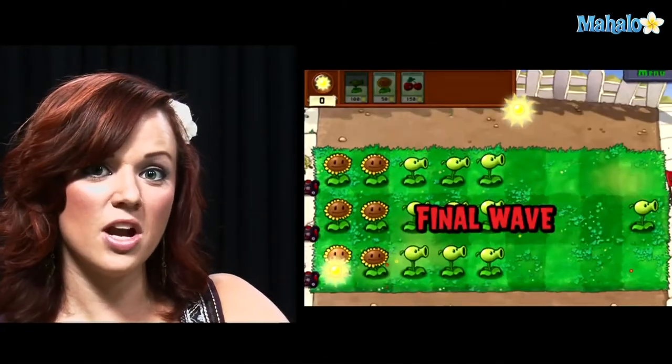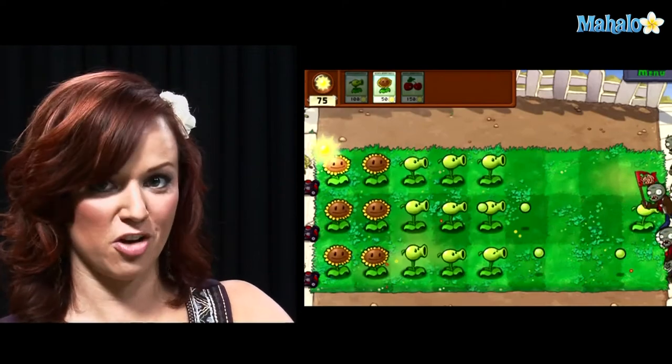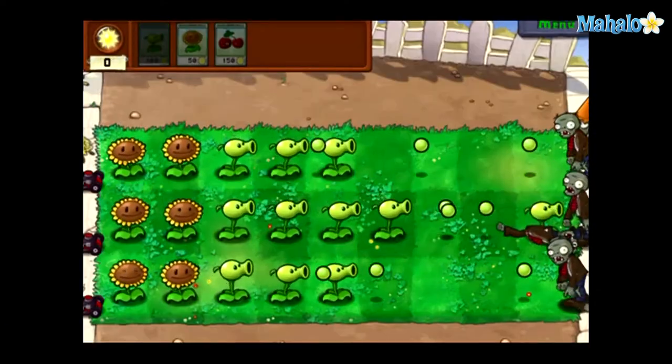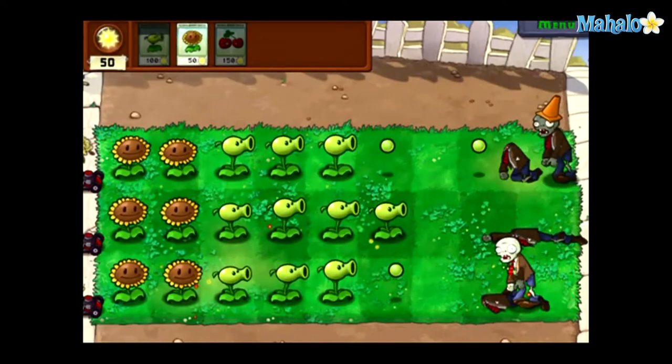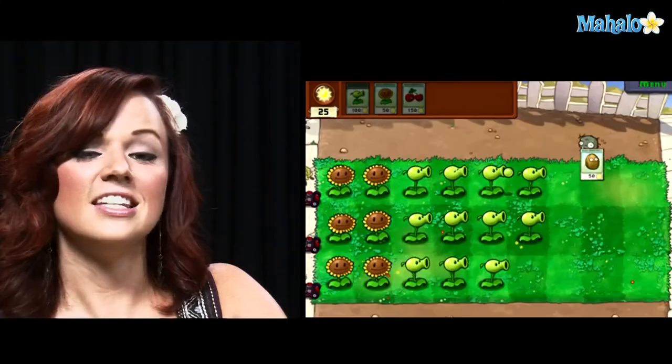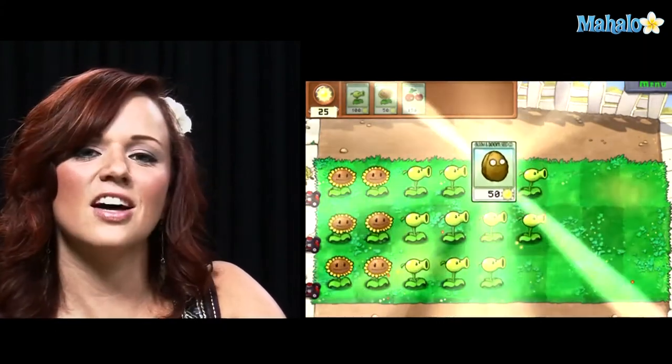Alright, now that the final wave of zombies is approaching, I need to make sure I have enough sun points to use my Cherry Bomb. It was that simple and now we've earned the walnut. On to level 1-4.